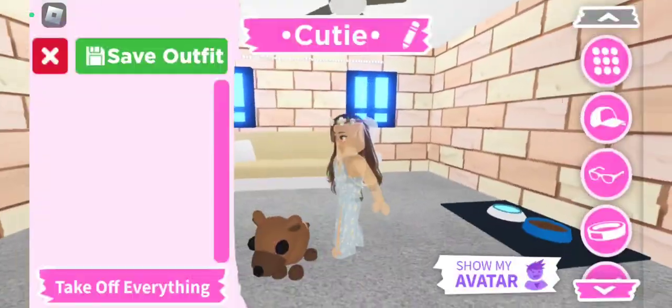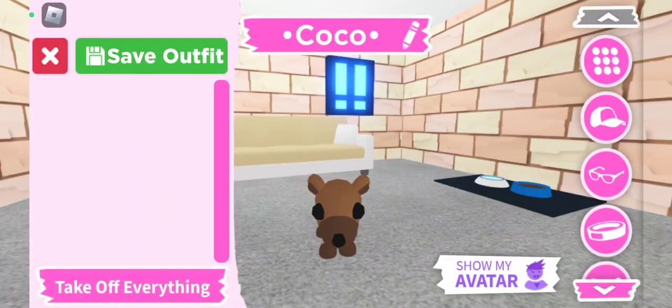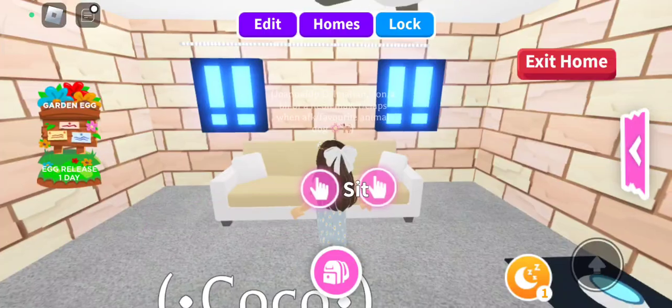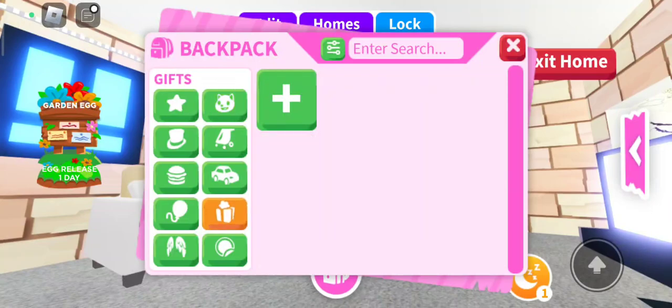Let me change its name to something else — Coco. It looks so brown and cute. I don't have any tricks on it — okay, let's go to the school!